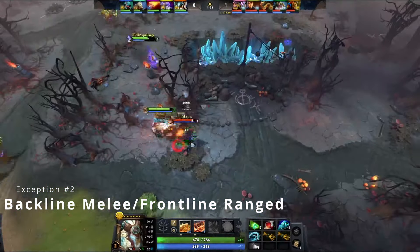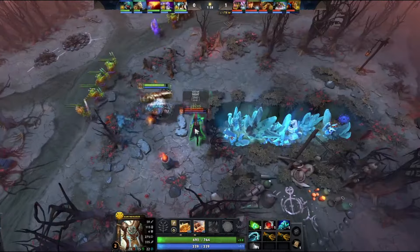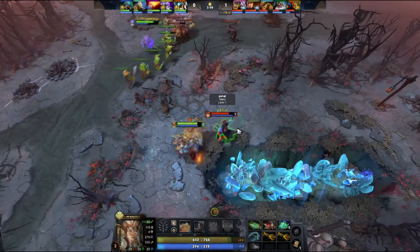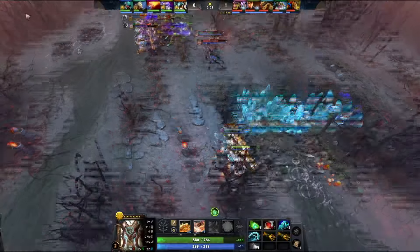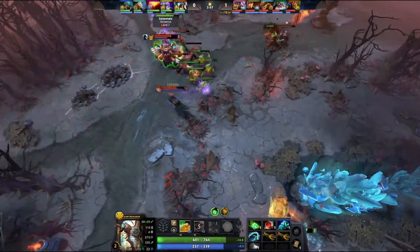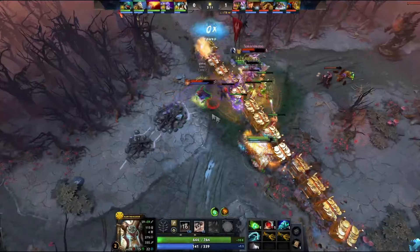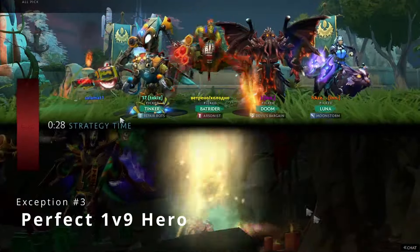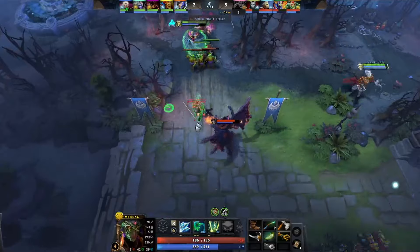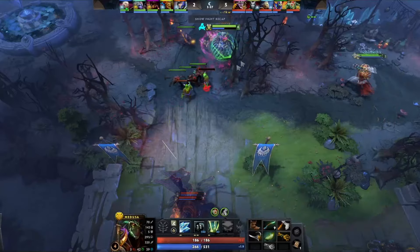Melee heroes that function like a backliner, and vice versa. An Earthshaker support doesn't really want to frontline for anyone — he just wants to fissure from a safe distance, setting up a kill or helping his core survive. Similarly, a hero like Bane has great base stats and can trade spells while playing up in the lane. And if you're playing carry with last pick and it's a perfect Medusa game, by all means pick it — it would be silly not to just because you have a ranged support.